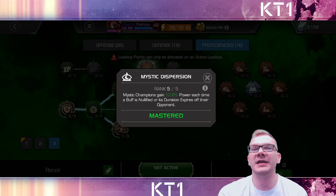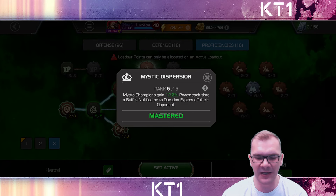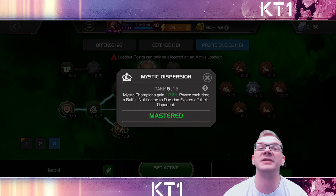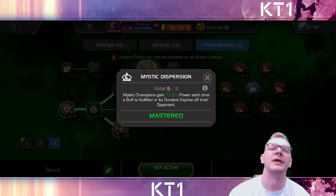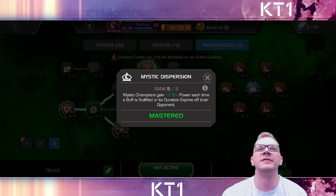Number one reason is that it's significantly more dangerous on defense — simple as that. If you have MD5, every single one of your Mystic Defenders automatically becomes more dangerous, because it's something opponents have to respect more. They can't be as aggressive, they need to bait out more special attacks, which delays the fights and can lead to them messing up. So it's significantly more important in defense, for sure.